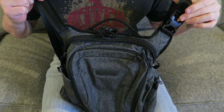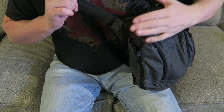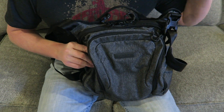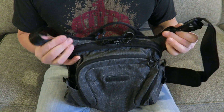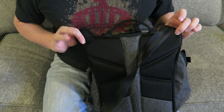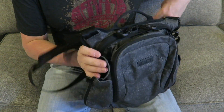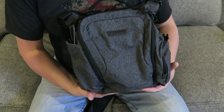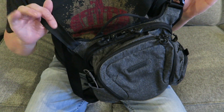Now if you look at the shoulder strap, the buckle is only on one side — that's a con for me. I'm a right-side shoulder carry, and I'd prefer to have the quick release on my side. What the quick release does is if someone comes up behind you and grabs the pack to slow you down, you can just quick release it and go. I'd like to have that on both sides. Since the pack is cut for left or right carry, they should make it left or right release as well by adding a second buckle.